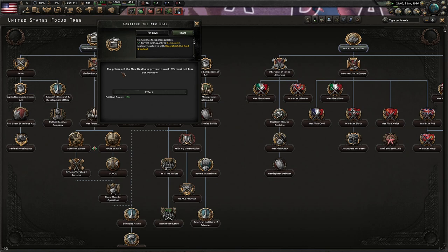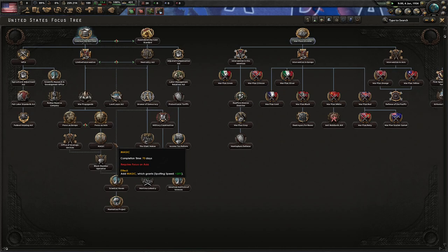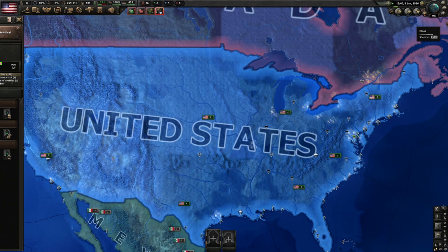Once we click on 'Continue the New Deal,' we can see a paragraph describing what's going on. It just says the policies of the new deal have proven to work and we must not lose our way now. After 70 days we will gain 150 political power. Basically the ruling party is doing their stuff and we're going to let them continue and we'll get more political power out of it. And that's another alert down.